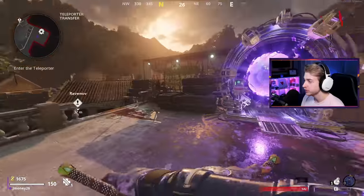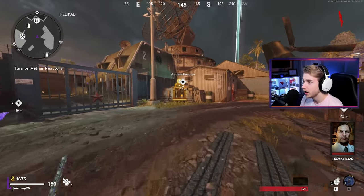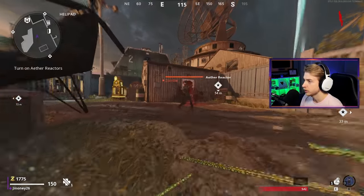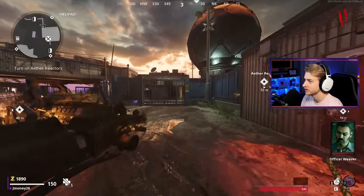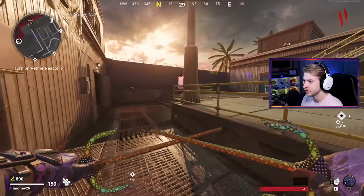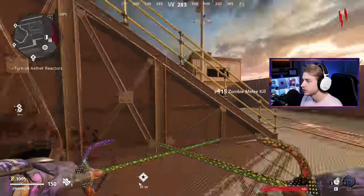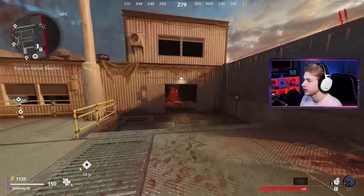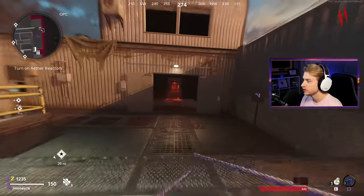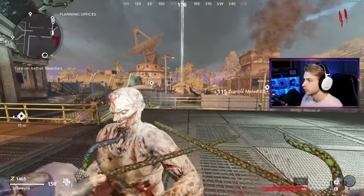Previously I think the fastest you could do it was round five, but now that we have this whole first door skip we saved that thousand points and we can get up here on round one. I should have turned on the rampage inducer before I came up here but I was scared I wouldn't be able to make the jump with those zombies. It's the start of round two and we're already camped outside the first reactor door. I've also seen some Treyarch developers reply to the video going around of people skipping the first door - they said they have no plans on fixing it and to just have fun with it.